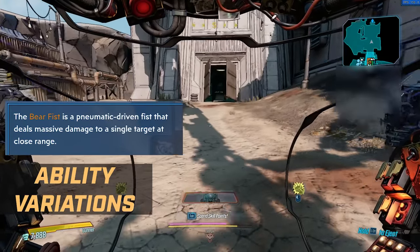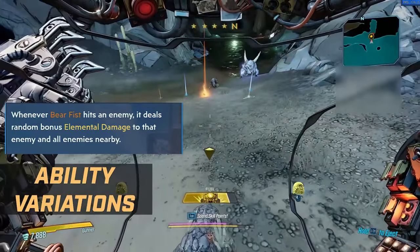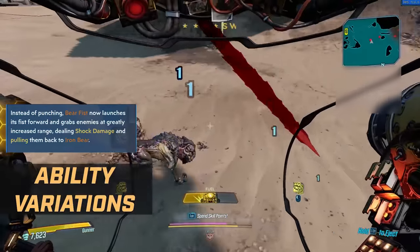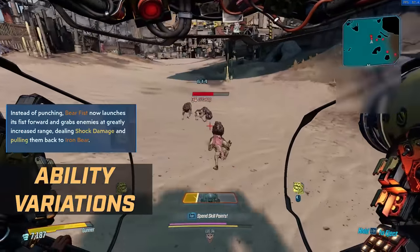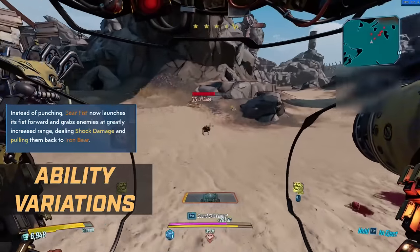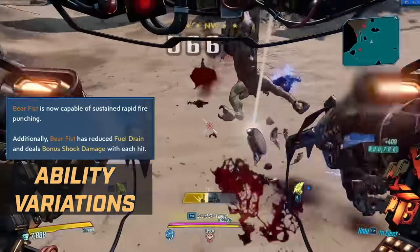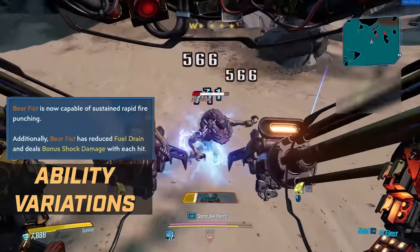For the Bear Fist, you have Wild Swing: whenever Bear Fist hits an enemy, it deals random bonus elemental damage to that enemy and all enemies nearby. Going further down the tree, you have Closer Distance: instead of punching, Bear Fist now launches its fists forward and grabs enemies at greatly increased range, dealing shock damage and pulling them back to Iron Bear. Finally you have Shock Hammer: the Bear Fist is now capable of sustained rapid fire punching, with reduced fuel drain and bonus shock damage with each hit.